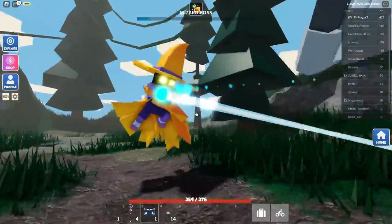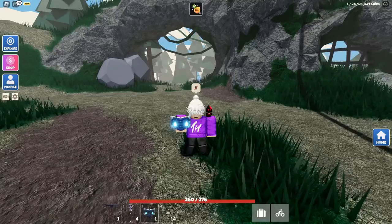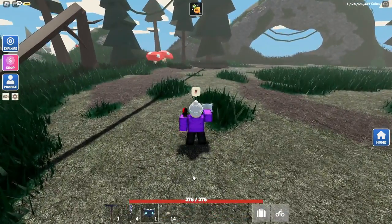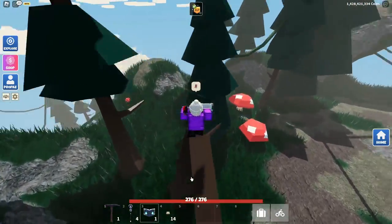And as you can see, look how fast I have defeated this — I got around 5,000 XP and this jam sandwich helps a ton with that. That's why you should do the wizard boss because it takes maybe max 30 seconds to kill the boss. It doesn't take a long time and you're getting around 5,000 XP per run.